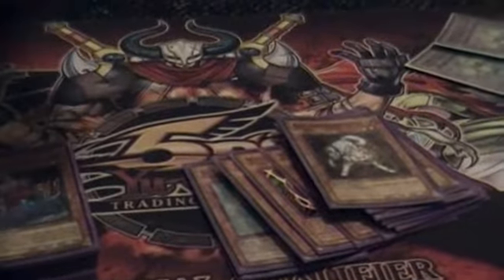Then you have two Rykos — just trying to mill Dandelions or Plague Spreader. Ryko also builds a target for Pot of Avarice, and also works with Debris Dragon. You can go for Iron Chain Dragon — just a nice 2500 beat stick.